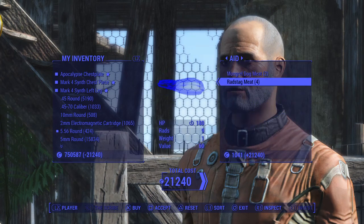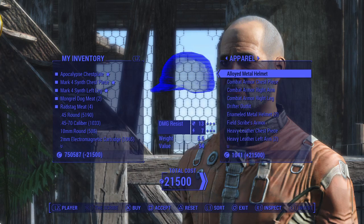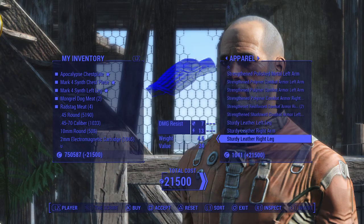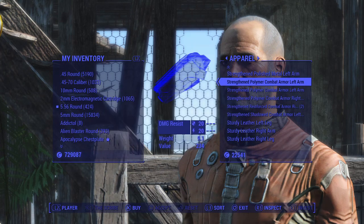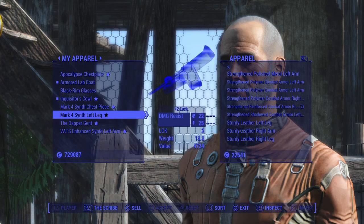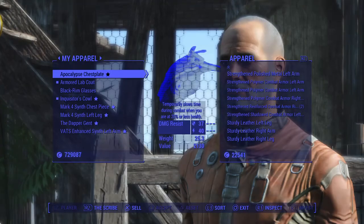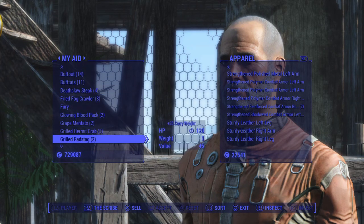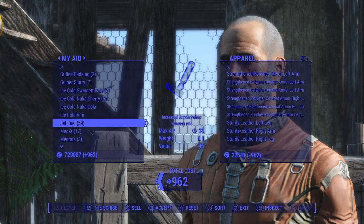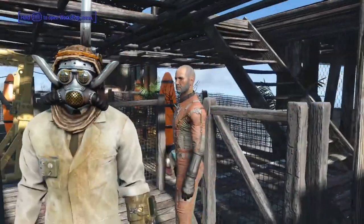A little scroll through to see what else he's got. I'll take the Rad Stag meat and the Mongrel meat — I need that. Okay, so we've got all the legendary pieces of armor. The total comes to 21,000 caps, but I'm not bothered — I've got hundreds of thousands. We've picked up those pieces. I can only get three grand back selling to him, so I'll have to come back later with some purified water to get my caps back.